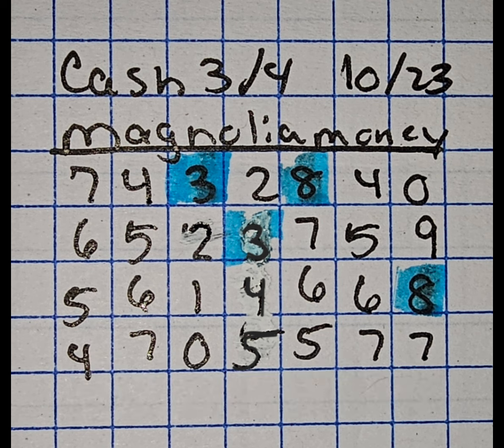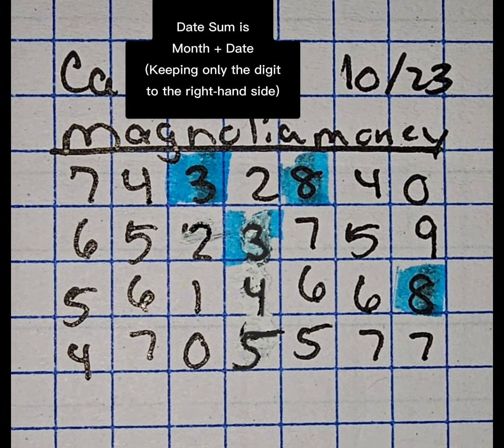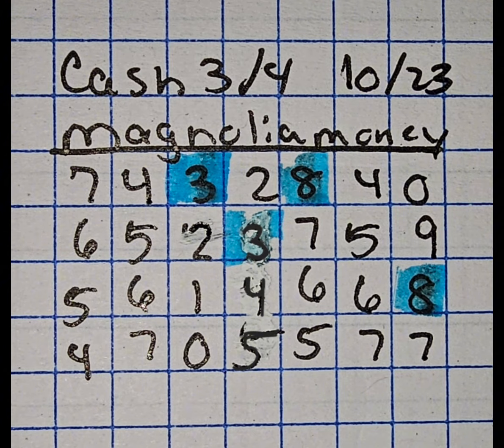You'll see that you have certain digits highlighted — that is going to be your date sum. Your next hit will have at least one of the digits either touch or include one or more of those areas.